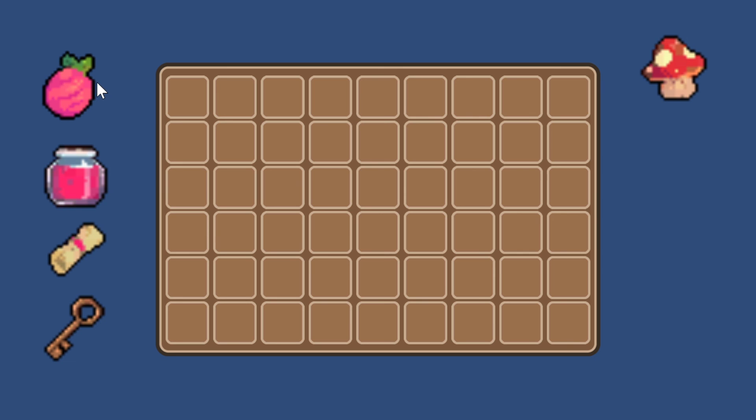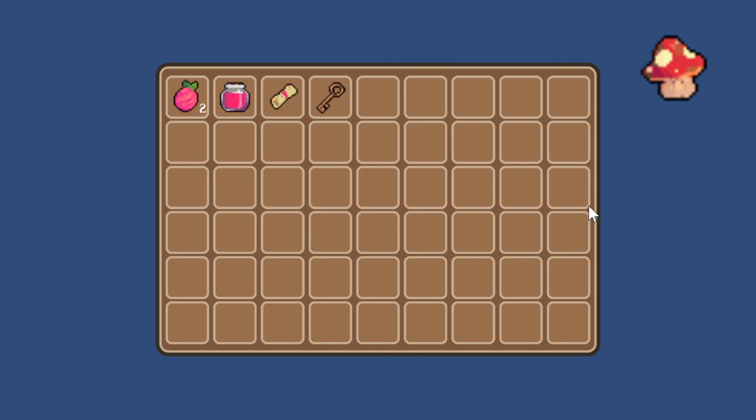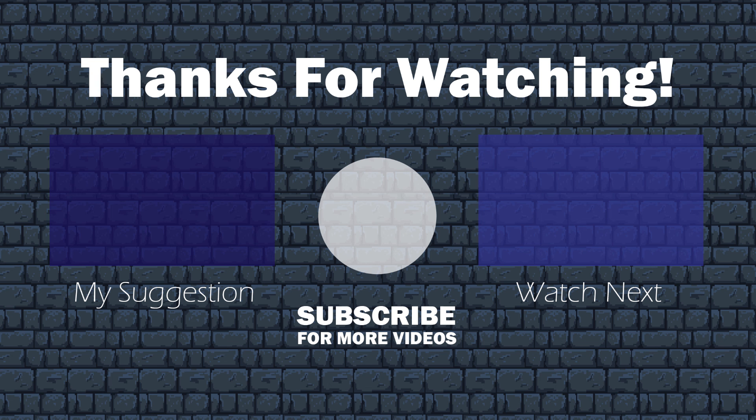Ladies and gentlemen, if you've made it this far, you should now have my complete inventory system — give yourself a big pat on the back and go make a great game with it. I sincerely hope this series was helpful. At the very least, you now know you can make pretty much anything you want using Bolt Visual Scripting with Unity. I'm really looking forward to my next project. Thank you so much for joining me. My name is Megahertz and I'm out.